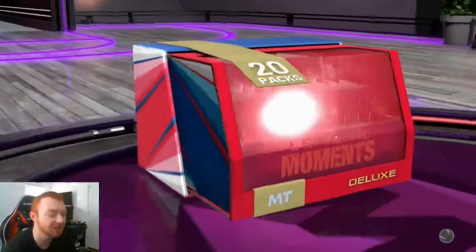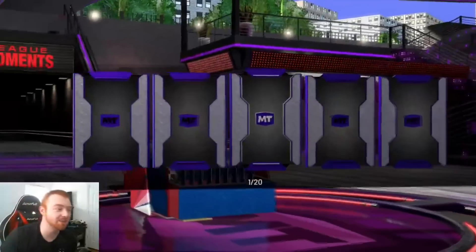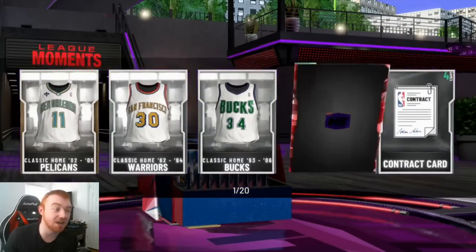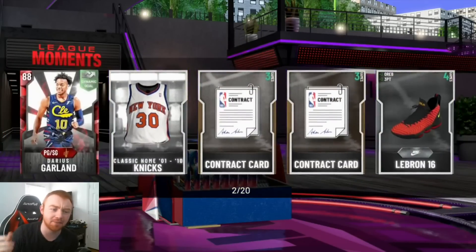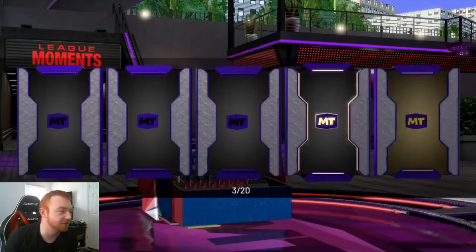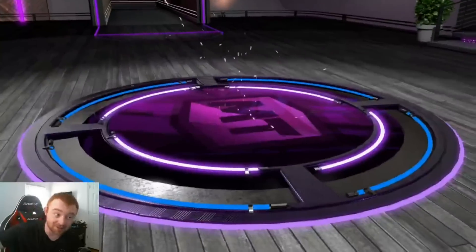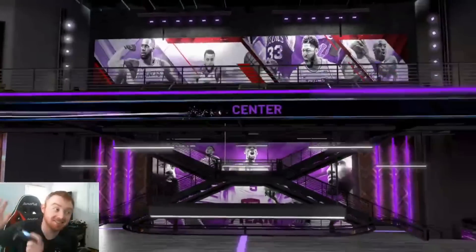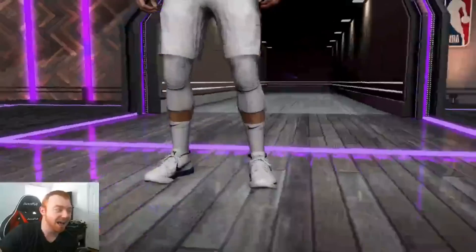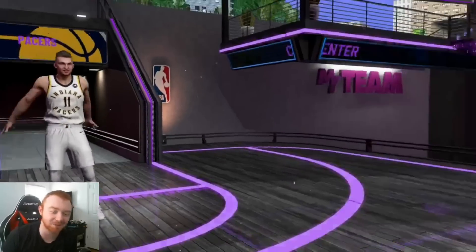Here we go — 20-box of deluxe league moments packs. One thing I wanted to say: I told you guys I was going to be upgrading my setup and that is still happening. I actually just bought all the stuff — a new webcam and an adapter to make it a little bit longer so I can move it around. We're gonna get a nice little amethyst here, probably from the Pacers — this could be Miles Turner, but we got DeMontis! I'll take that, that's a nice little pull to start it off.